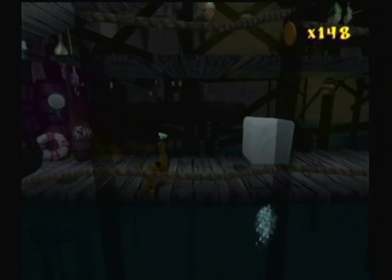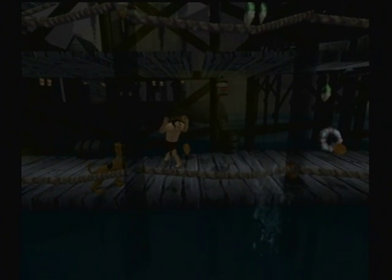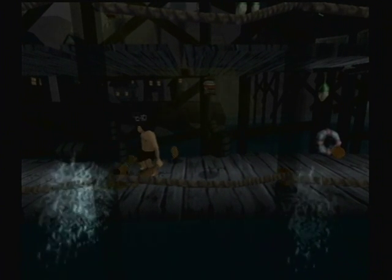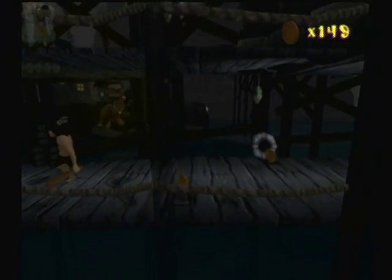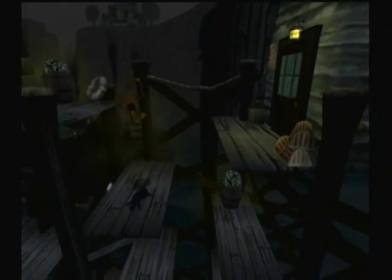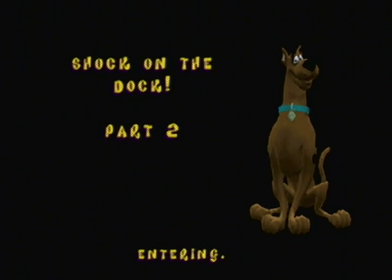We don't have any invention that allows a sneak pass yet, so we're just gonna move past. This is the caveman. We don't have an invention to defeat him yet, but we can at least stun him momentarily before he snaps back out of it. So we're not gonna worry about him. Now we're just gonna head in this door and move on to Part 2 of Shock on the Dock.